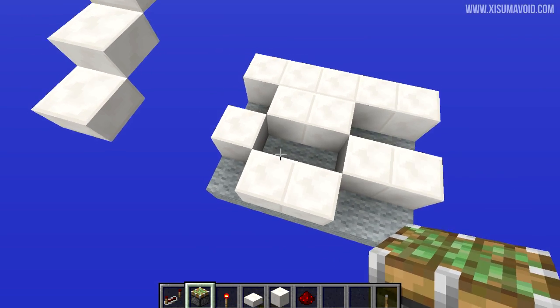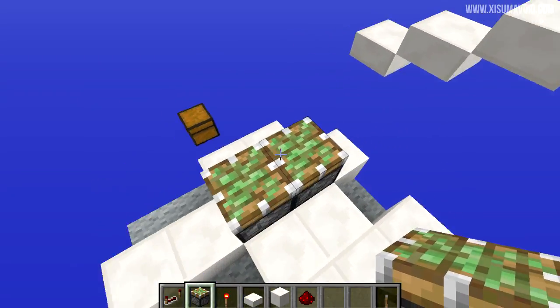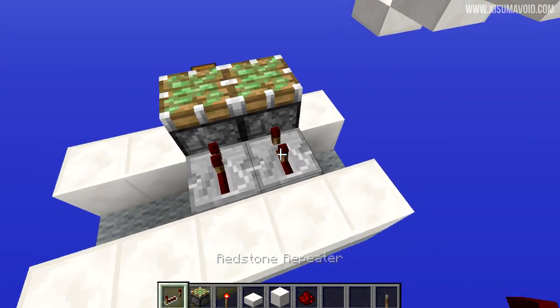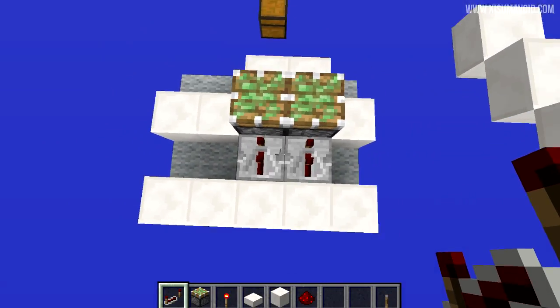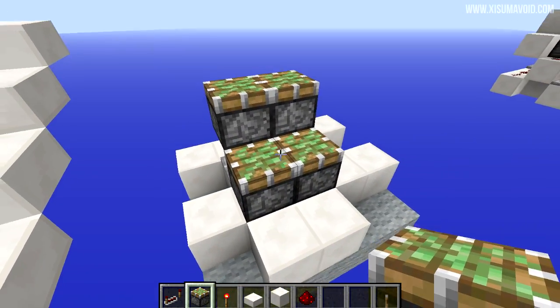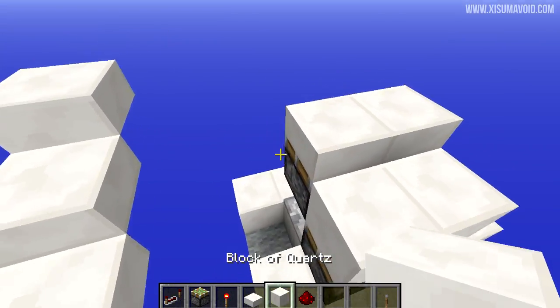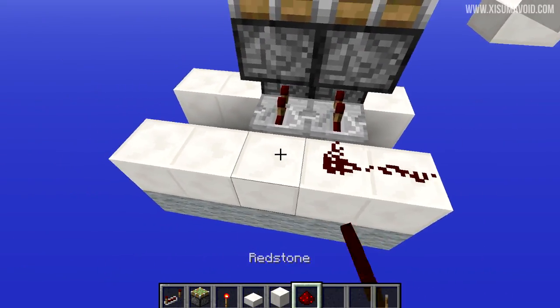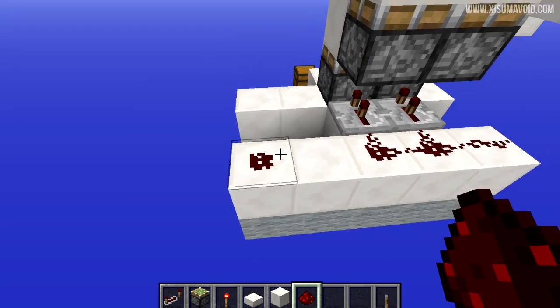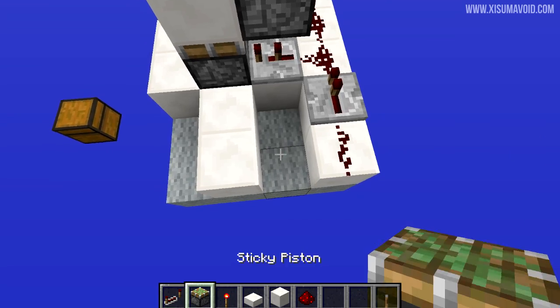We're going to start off by placing down sticky pistons facing upwards — we want two of them in this gap. Behind them we're going to put repeaters on the second setting pointing into the pistons. Then above them, more sticky pistons facing upwards. Now this is going to be our staircase: you can put your blocks on the bottom ones, your half slabs on the top ones. Then we're going to go around to the back and put down three pieces of redstone here and another one right there. In the gap in between you can put a repeater facing in that direction.